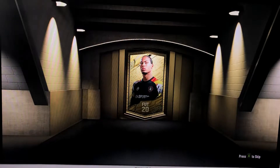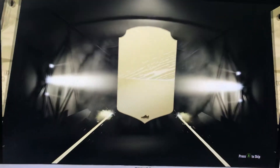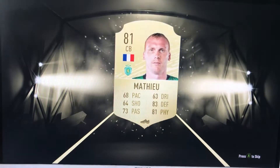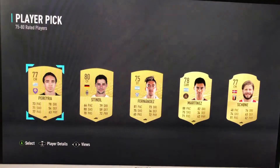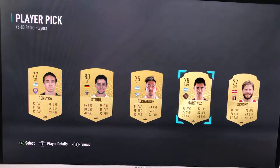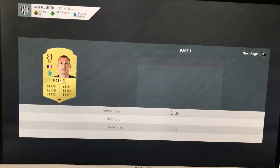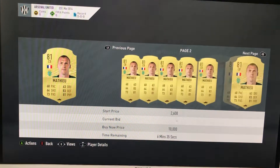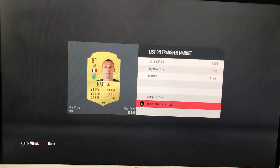First pack of FIFA 20 - it's a 5k pack, one of the free ones we get. We get a rare - Matthew from Sporting, 81 rated. Not bad first pack, because we could only get one rare. We also get a player pick - they're not very good, just go with Martinez here, he's a rare. So Matthew - does he go for anything? 3k, good start. He's worth 2k, we'll put him up for 2.2 - that is a good start.